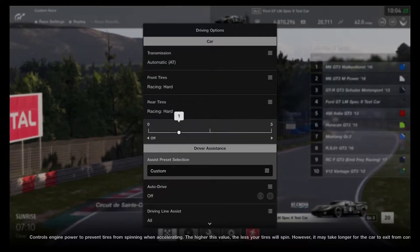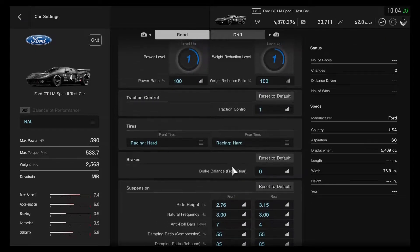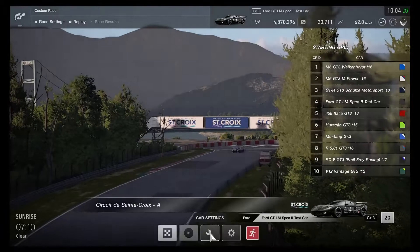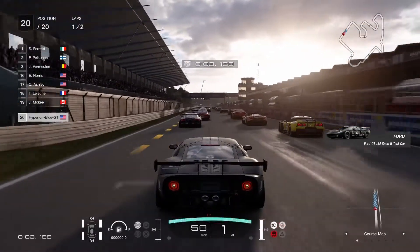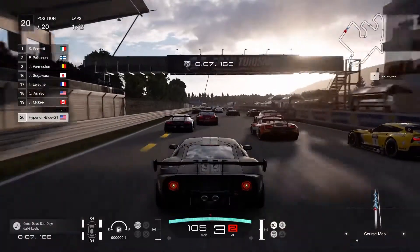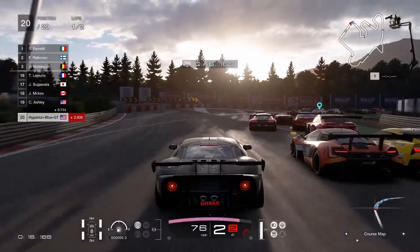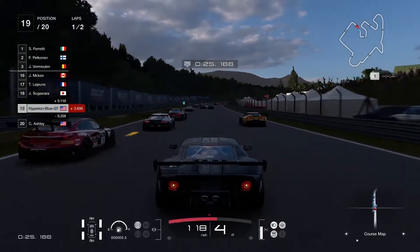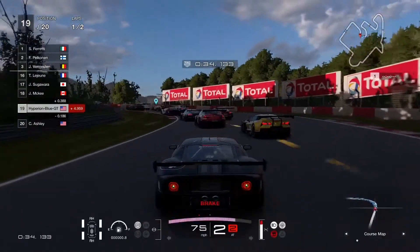I might change the traction controls. The horsepower is 590 HP. The settings are still the same since the PS3 era Gran Turismo games. It's time to go in and get this race started with a Group 3 epic. First time using the Ford GT LM Spec 2 Test Car — looks like they're joining the race with all the Group 3 cars. I'm so excited for this new track layout.